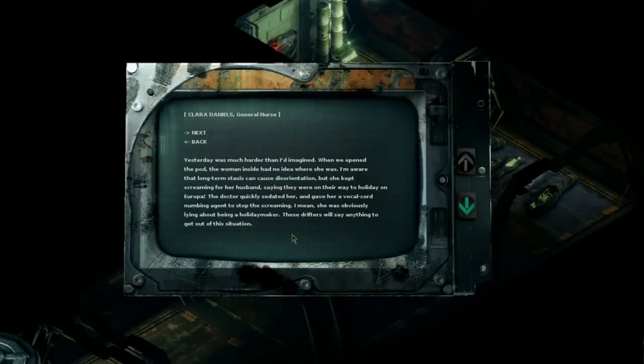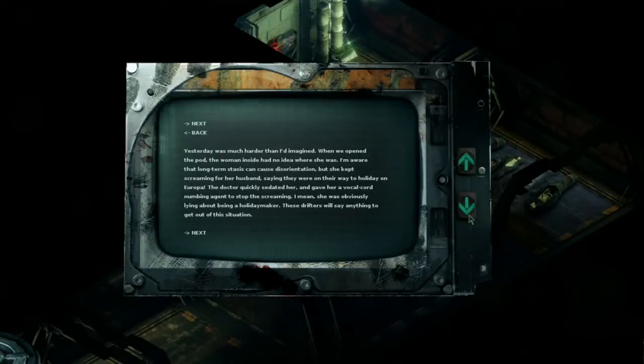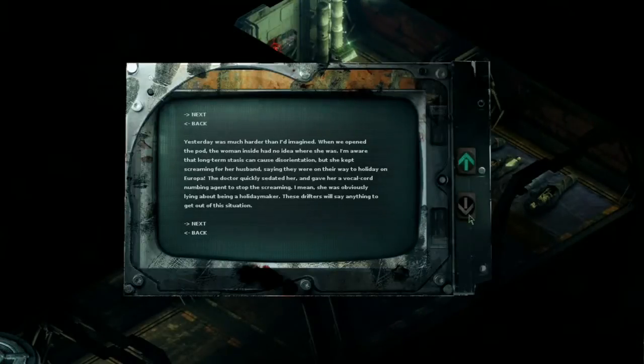Yesterday was much harder than I'd imagined. When we opened the pod, the woman inside had no idea where she was. I'm aware that long-term stasis can cause disorientation, but she kept screaming for her husband, saying they were on their way to holiday on Europa. The doctor quickly sedated her and gave her a vocal cord numbing agent to stop the screaming. I mean, she was obviously lying about being a holiday maker — these drifters will say anything to get out of this situation. Had to drink a bit of that Kool-Aid, did ya?